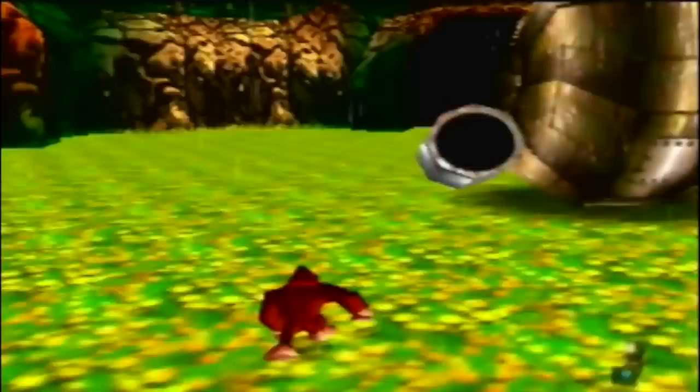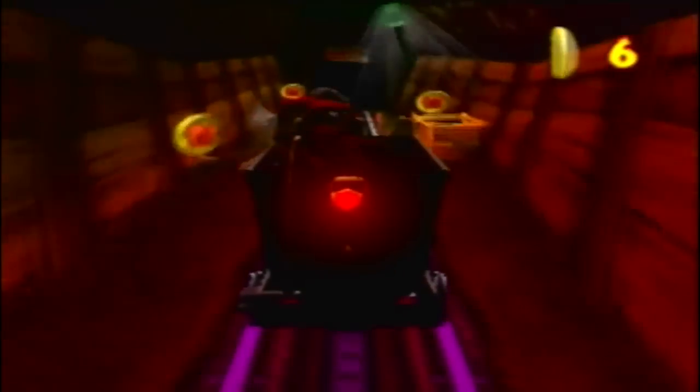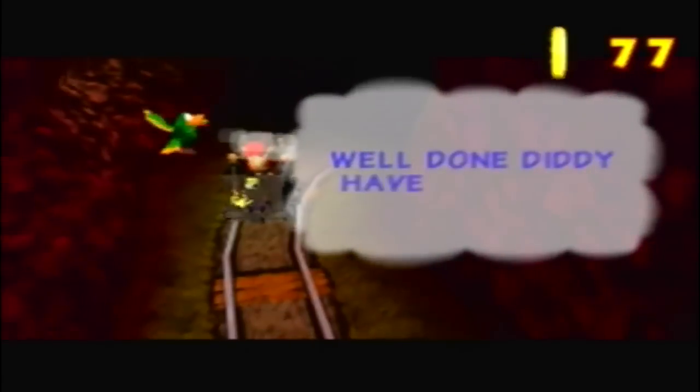There are three levels in the kiosk demo, and all of them have differences from the final game. The armadillo level takes place in Jungle Japes instead of Crystal Caves, and uses a lot more voiceover clips compared to the final game. The minecart level was made incredibly difficult, as the final game requires you to collect 50 coins while the demo requires 70. Squawk's text is also more generic compared to the final.